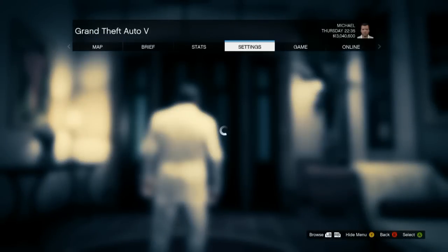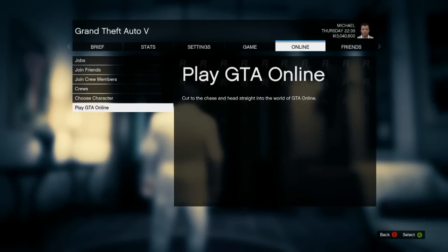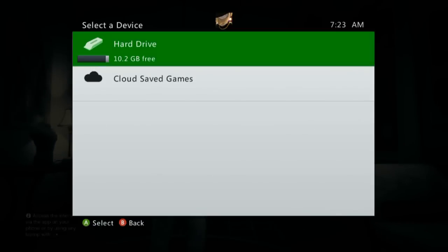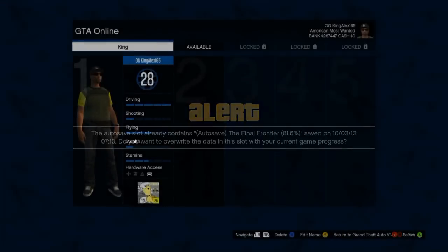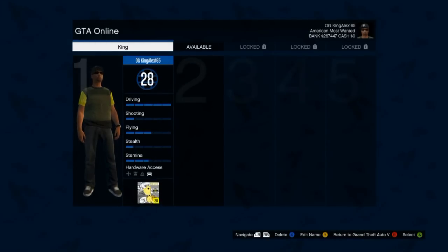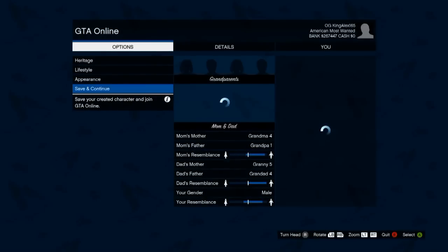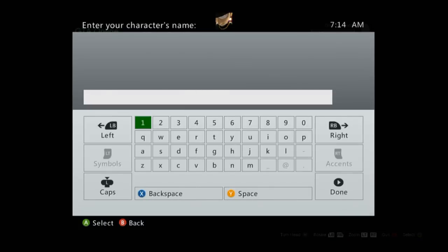First of all, you're going to have to choose a character. Choose the empty slot that's available and click on that. Then go to Save and Continue. Make sure if you're female you pick female, or if you're male you pick male. After that, go Save and Continue.